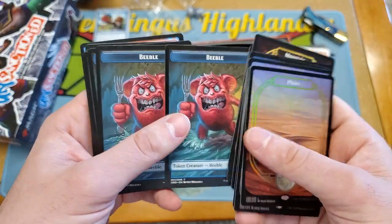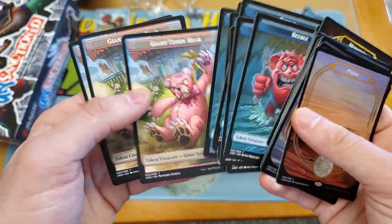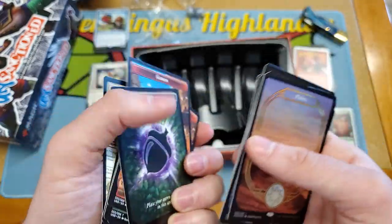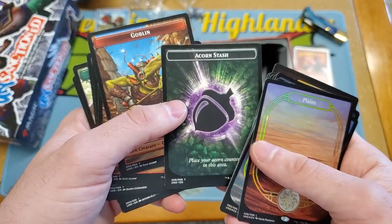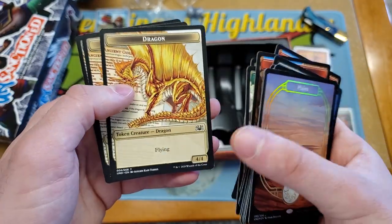Then we got the tokens — some Beebles, a giant teddy bear, an acorn stash, some Goblin tokens, some Squirrel tokens, and Gold Dragon tokens.